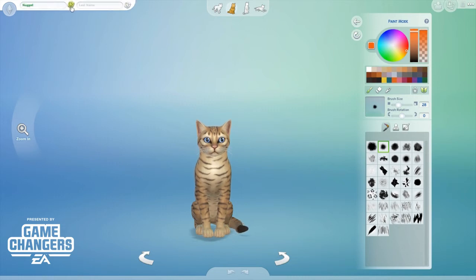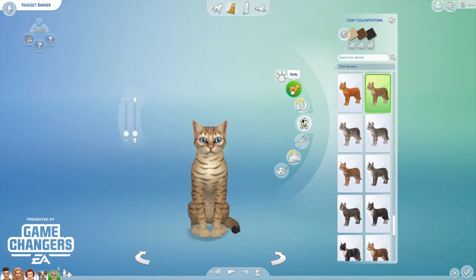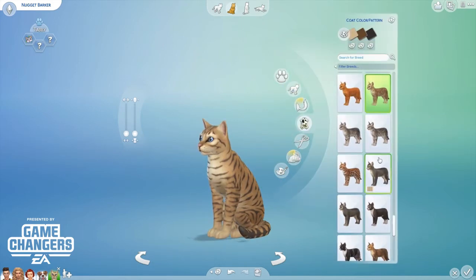We have the paint mode again — I absolutely love it! We can name this one Nugget. I'm going to have to play around with this because it's really going to take some getting used to. For the body we can change the tails and the coat.